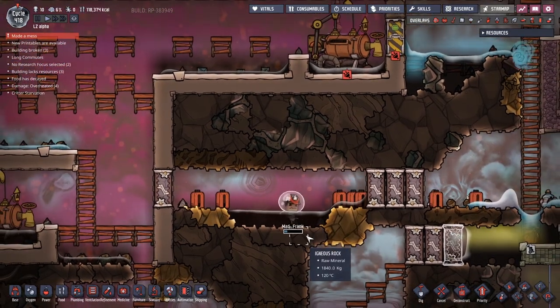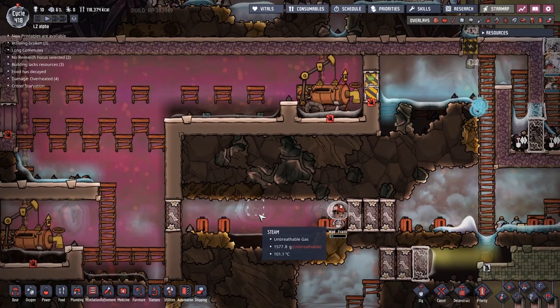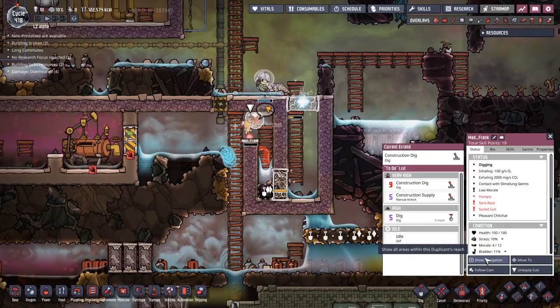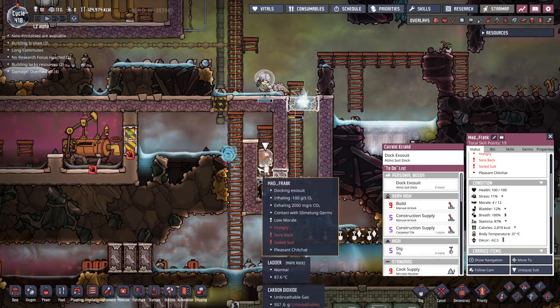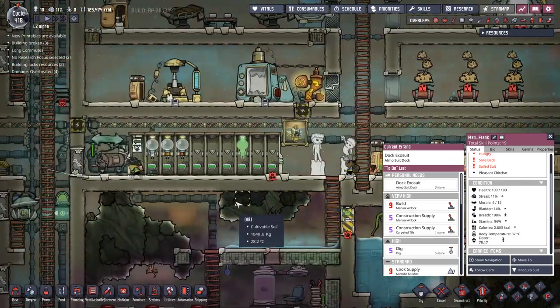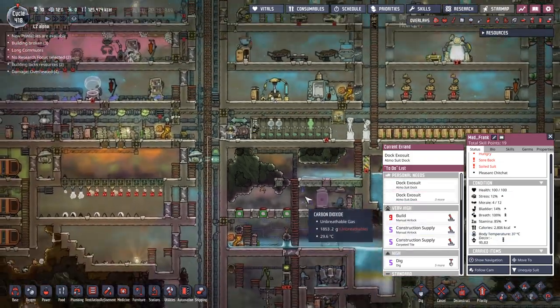Mad Frank is getting dreadfully close to being out of oxygen here. Let's have a look and see what he's got with his breath — his breath is still 100%, but that's because he is surviving off this little bar here. He's off. Let's have a look and see where he's going — top of the line, brings him back in here. Then he's just going to go dock the atmosphere suit.